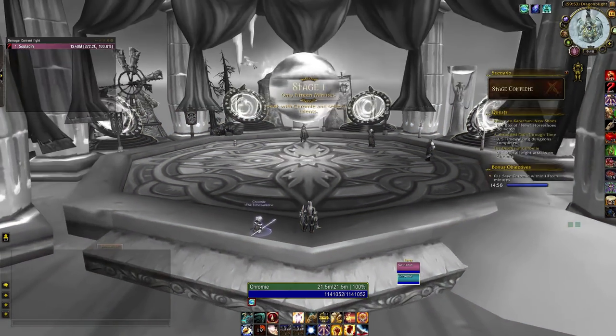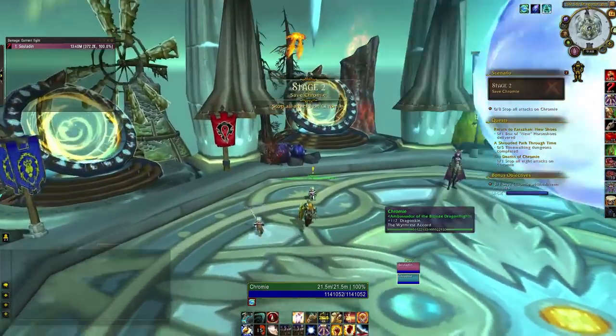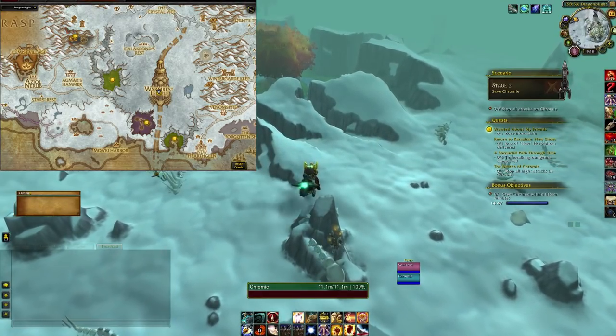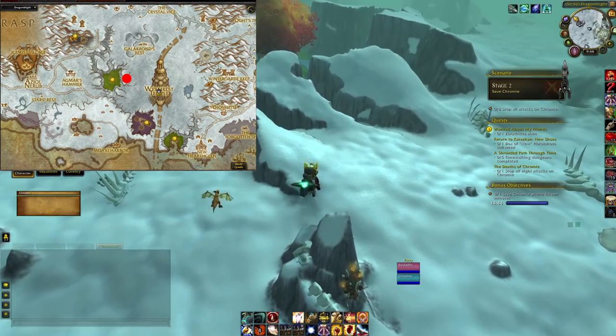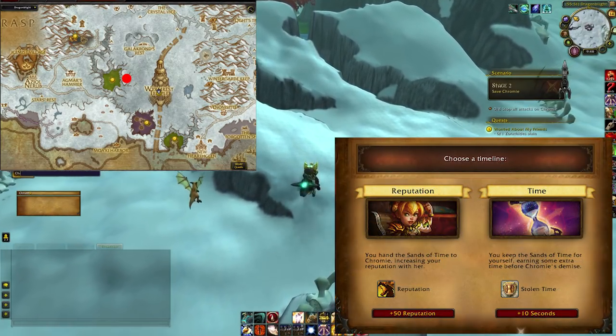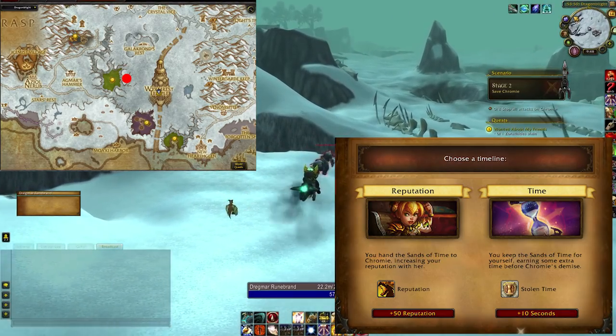When you start this scenario, you might have a quest right on top of Wyrmrest Temple. If you do, pick it up. If you don't, don't worry. Fly your way down towards the Ruby Dragon Shrine. Fly low until you see a rare mob. Kill it and pick up the Sands of Time item. The Sands of Time gives you a random bonus. If this is your very first playthrough, you want to prioritize getting reputation. If it's not your first time, you want to prioritize the following.